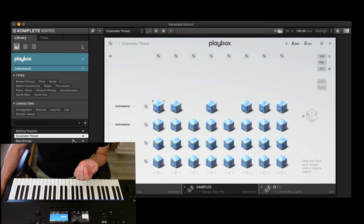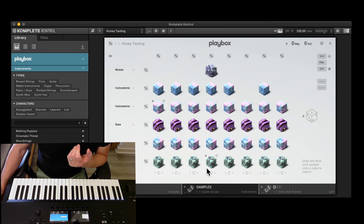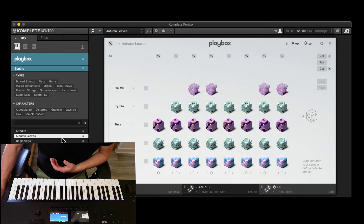Even within the instruments bank, presets don't always contain only instruments — for instance that first one has a line of bass, and some will have noise, bass, and synths. It's still under instruments because it's got three rows of instruments. If we go to synths and look at some favorites — within synths you've also got voices, bass, and instruments — but generally I've been going through the banks individually and just playing around.